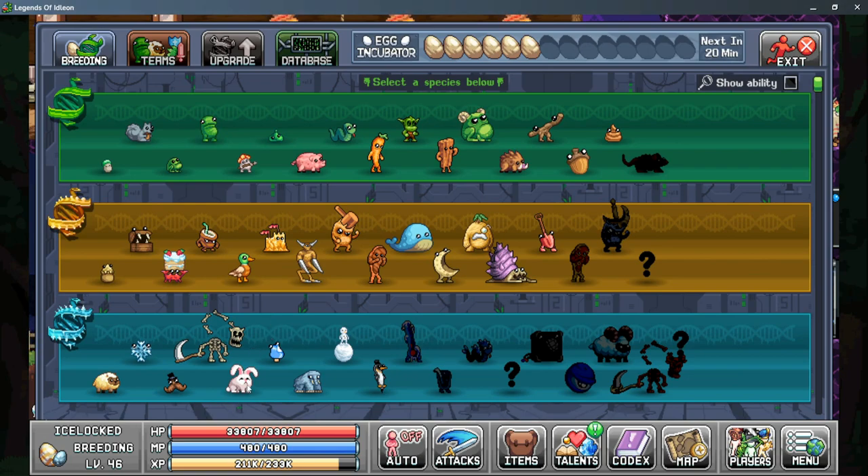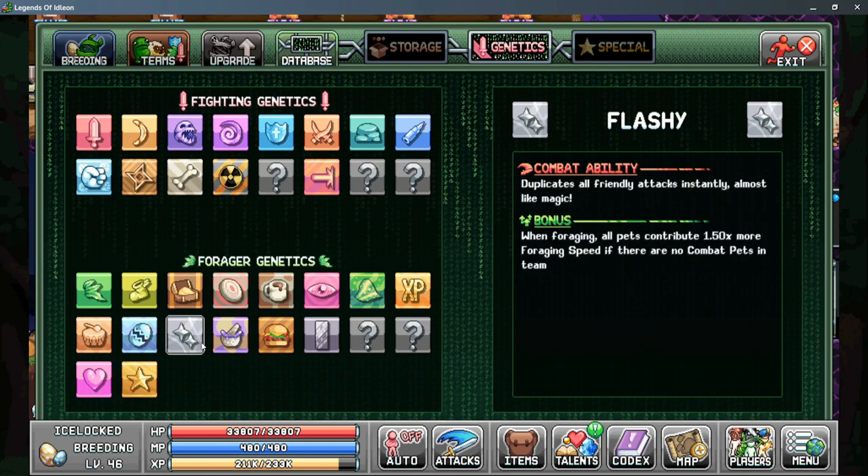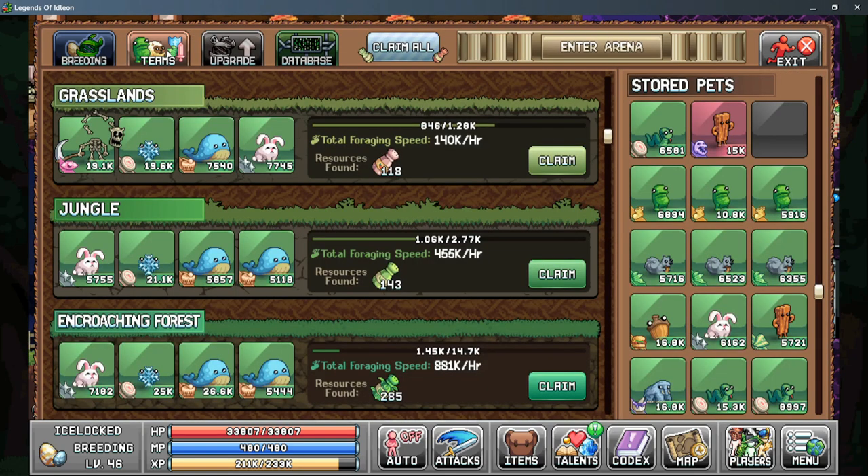Our fifth step is a direct upgrade from the bored bean — that's the bunny pet with the flaszy genetic. The flaszy genetic gives all pets 1.5 times more foraging speed if there are no combat pets in the team. Because we're using the blooming axe upgrade we no longer need combat pets, so we gain an additional 20% more foraging speed for our entire team by upgrading our bored beans to bunnies. This is all in preparation for our sixth step.